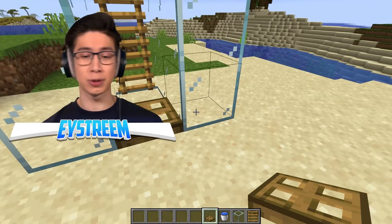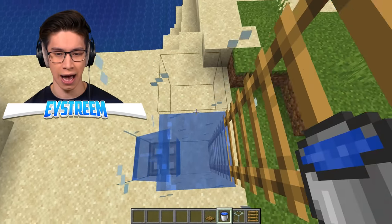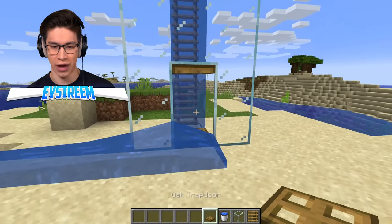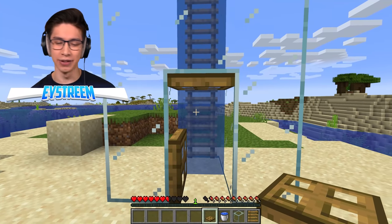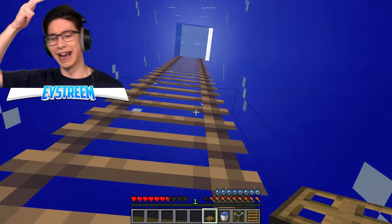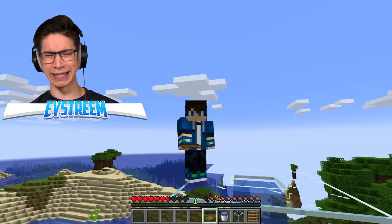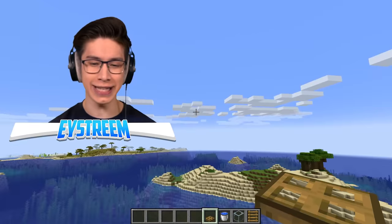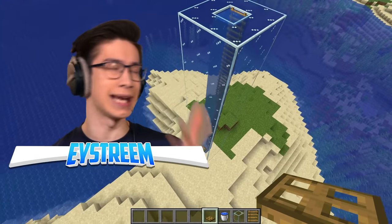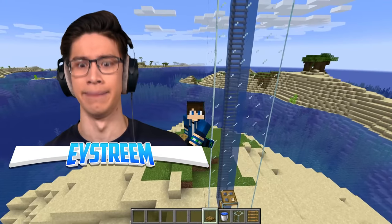Now we're going to try with water. Put your trapdoor at the front to stop it from flowing everywhere, and waterlog this entire thing. We also need to place a trapdoor at the top. Switching into survival mode — here we go. 1, 2, 3, 4, 5, 6 seconds to get to the top — a total of 2 seconds less. Obviously 2 seconds isn't the end of the world, but if you had an absolutely ginormous ladder, that could save you an entire minute.